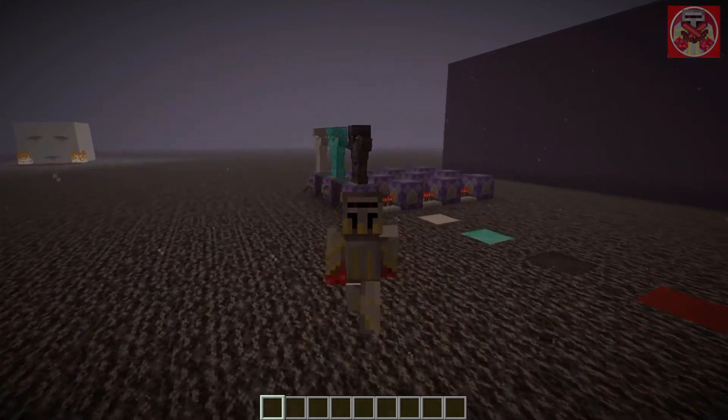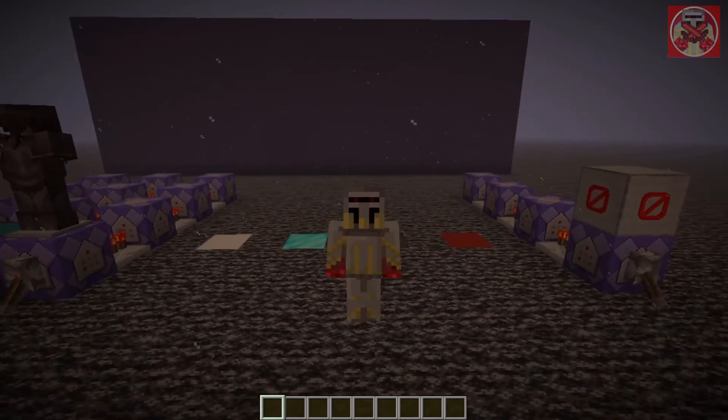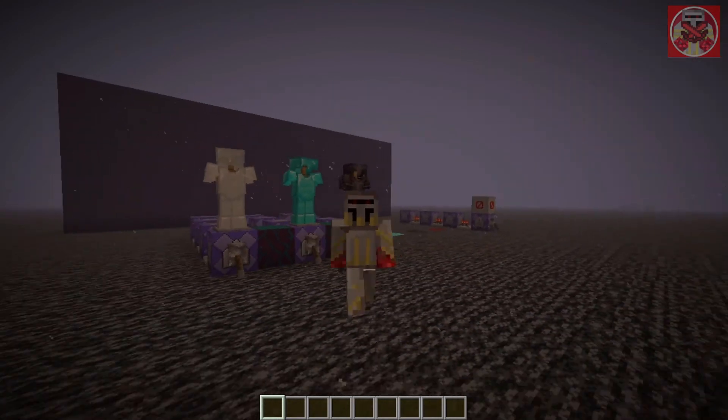And that is pretty much armor block commands in Minecraft. This could be a pretty cool thing for map making — it's just flawless for putting on and off armor. That's pretty much going to wrap up today's video.